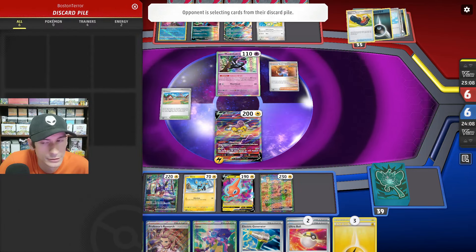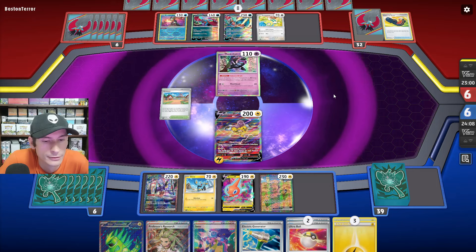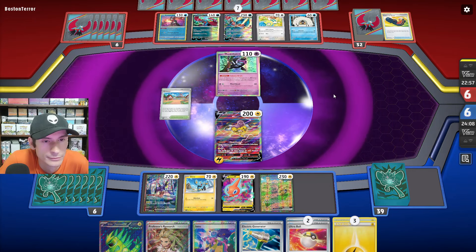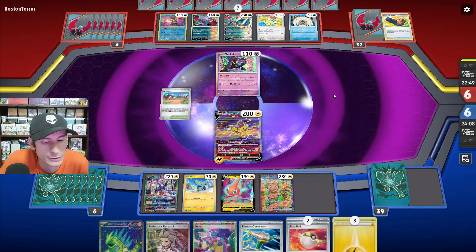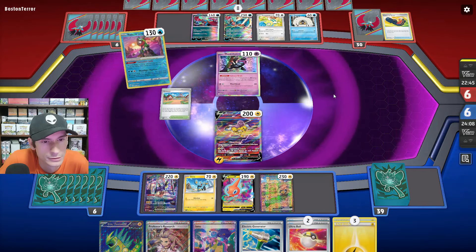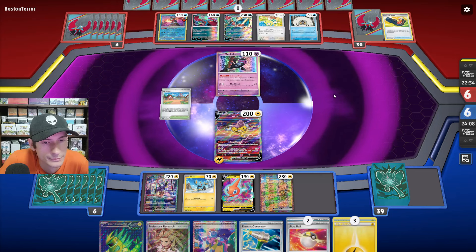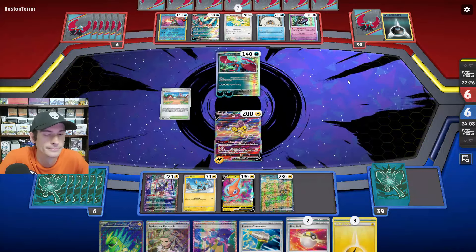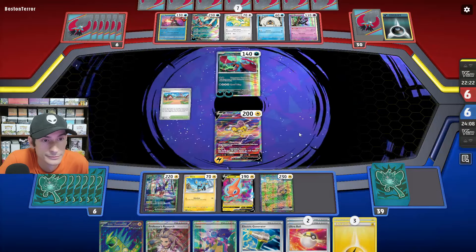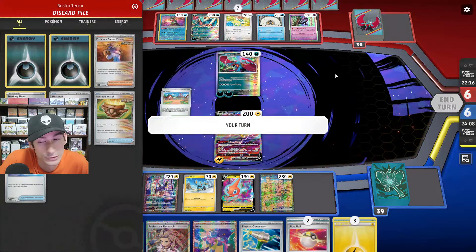They got Sada, so they're going to get two energies on Discord and then draw three cards. It looks like they are running Frostlass from Twilight as well — the Concealed Cards. They're retreating out into Roaring Moon and they only do 90 damage because they only had two Ancient cards in Discard.